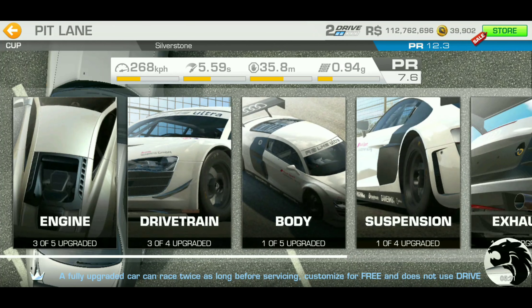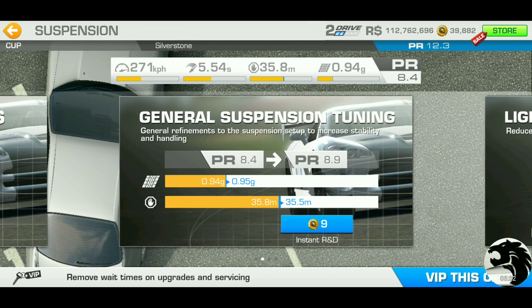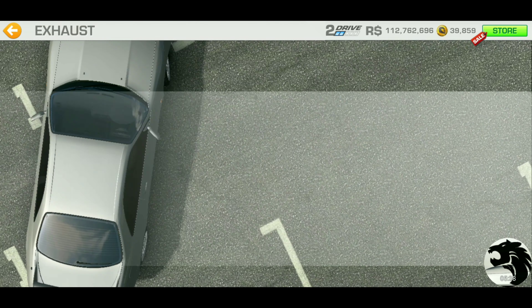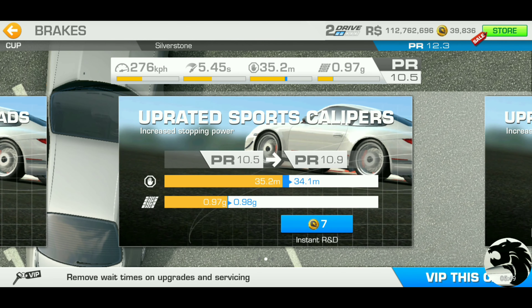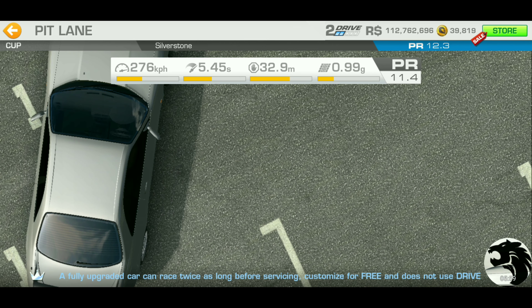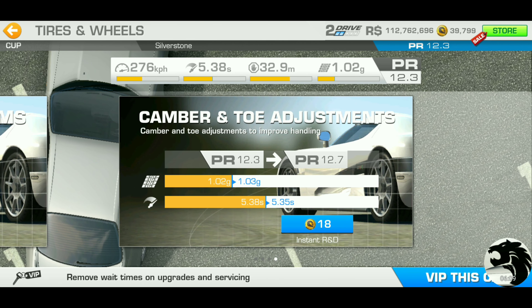Then 8 - so that's 28. Suspension: 9, so 37. Exhaust: another 9, so 46. Brakes: 7, so 53. And then tires and wheels: 8 - that's 61. And that does get us exactly to what we need: 12.3. That's how much it costs in total gold.